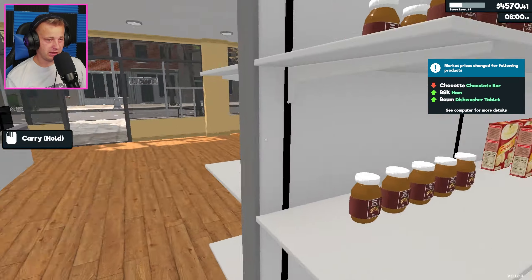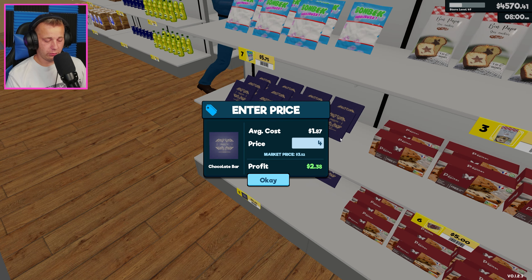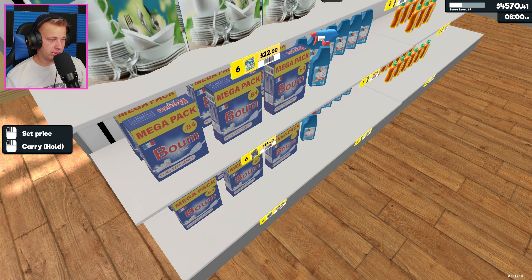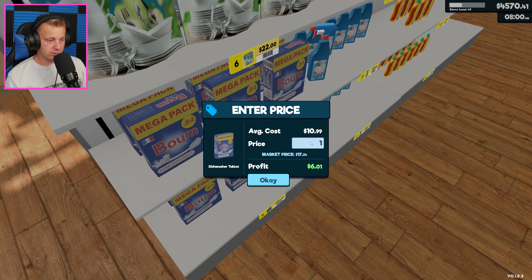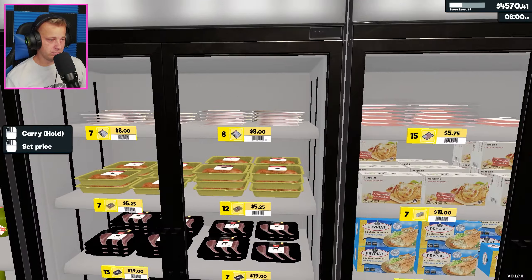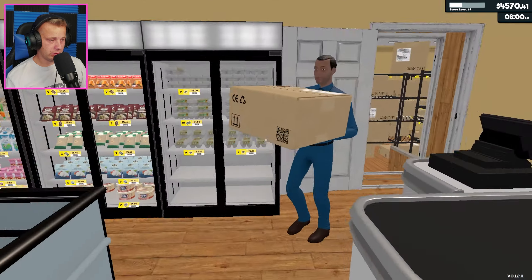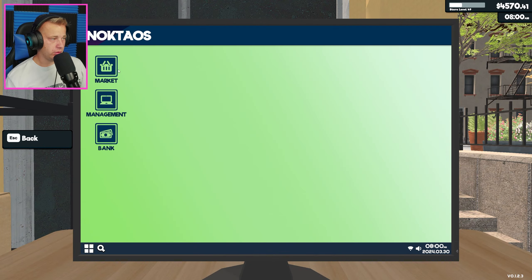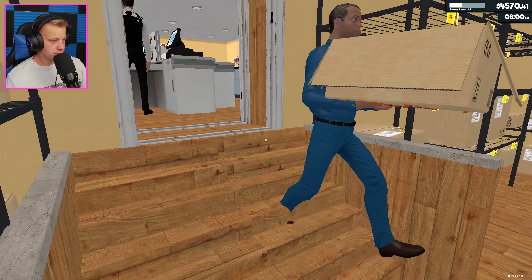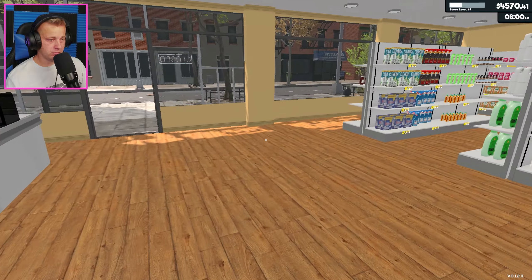We got chocolate bars, ham, and dishwasher tablets to deal with. Chocolate bars - we'll go 3.75 I guess. Dishwasher tablets - I don't know which one they are. It could be that one or... yeah it's this one. Let's go 18 on this because it is pretty expensive, so 75 cents over is not that much. And then we got ham - I'm going to find out which one it is. Okay, it is this ham. We're sitting pretty good at that price.